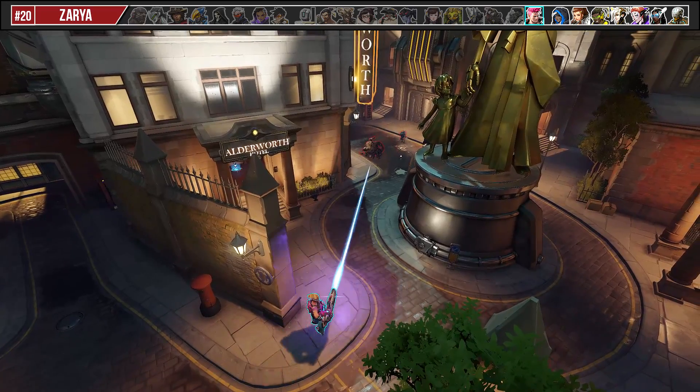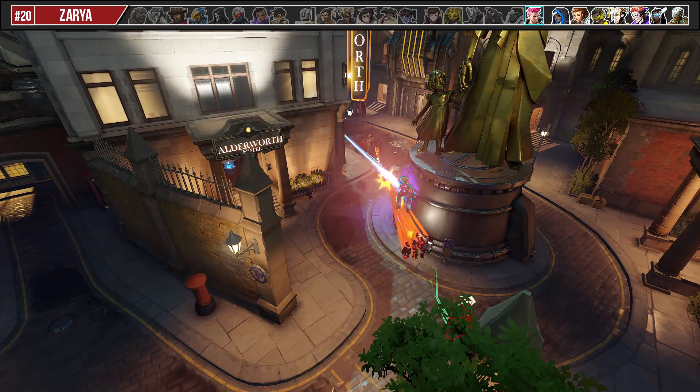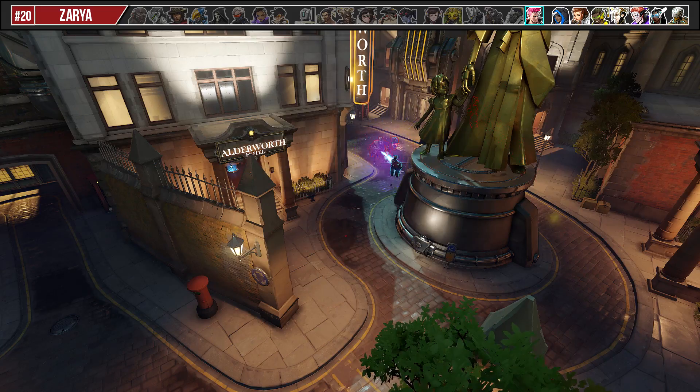After Zarya uses her personal bubble, rush behind her and boop her into your team. She won't be able to protect herself, meaning you and your team can focus her down really quickly.